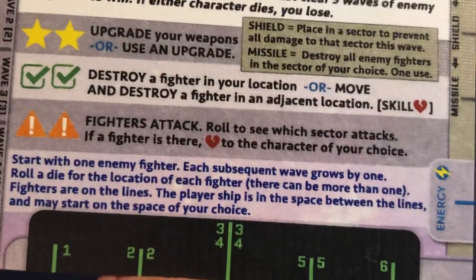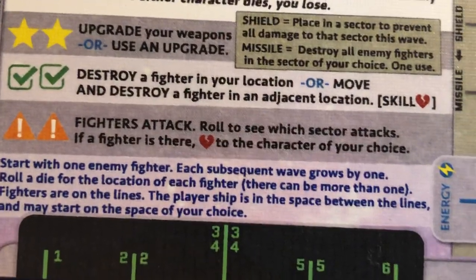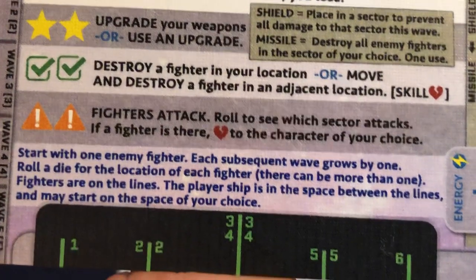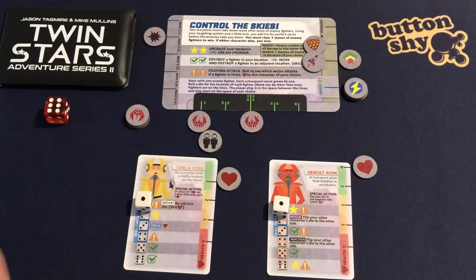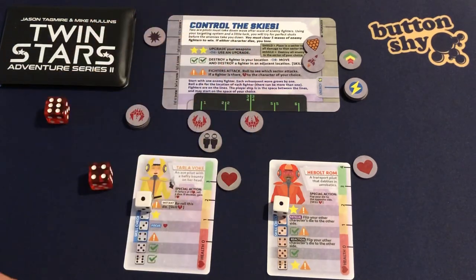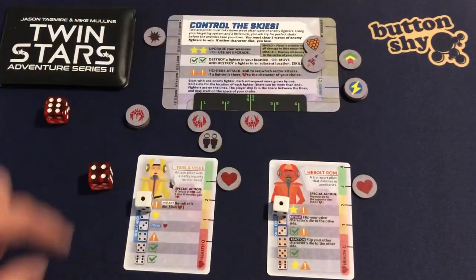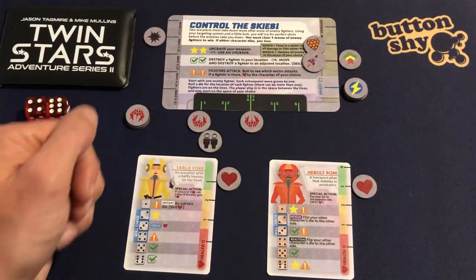Fighters attack! I roll to see which sector attacks. If a fighter is there, I lose a health to a character of my choice; if a fighter isn't there, no health loss. I roll — if I get a one, three, or four, I lose a health. I got a four — and there's a fighter in sector four. So let's reduce Hebalt's health down. He's got the most health. That's a combo, so I take both dice back.